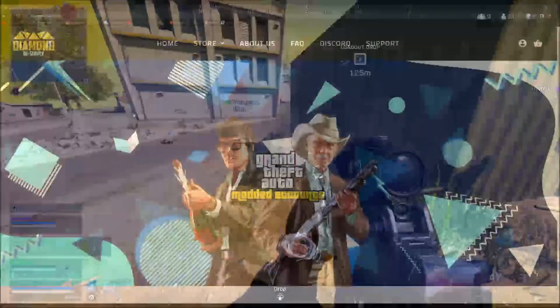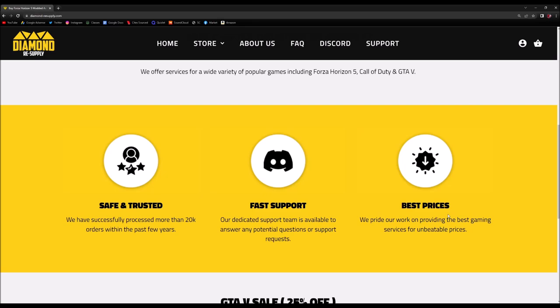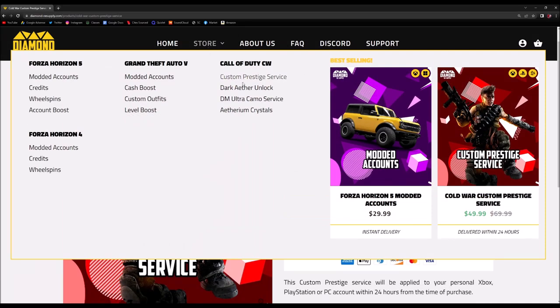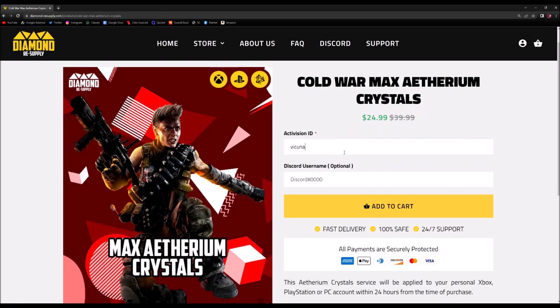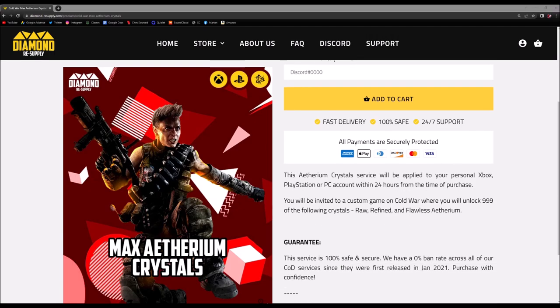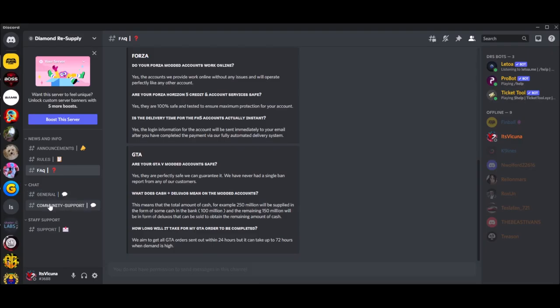Before we get into the video, I would like to give a massive thanks to the big sponsor for this video, Diamond Resupply. Make sure to click the link in the description to get the best Cold War services, which include instant dark aether unlocked and much more. Make sure to use code Vakuna to get 10% off your order. They don't require any login info; all it takes is a simple join in the game, 5 to 10 minutes of your time, and then you're done. Please join their Discord, which is on their website, where you guys can ask any question and get support 24/7.